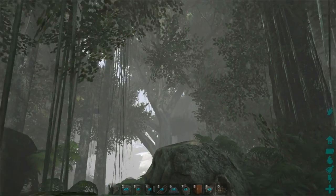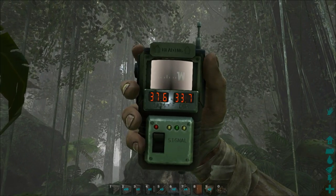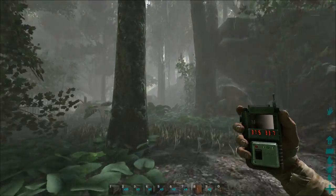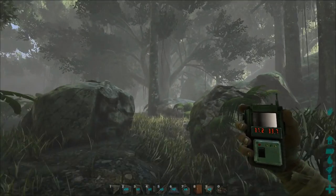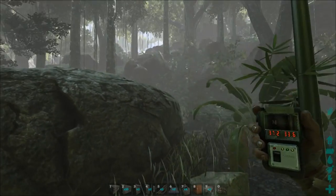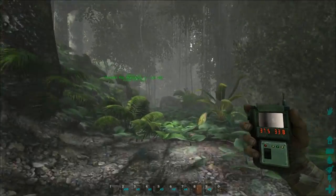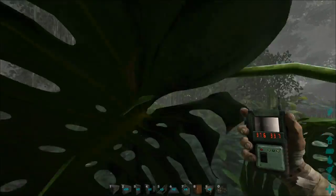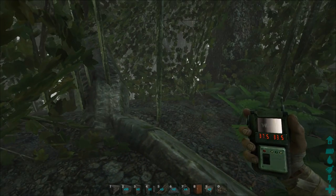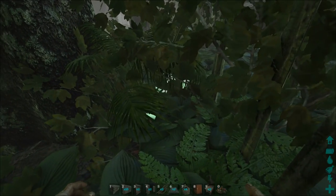If you like the episode or the build, hit that thumbs up button and if you're new to the channel don't forget to subscribe. We're at 37.6, 33.7 on the Island map. There's a lovely flat area over here but we are actually going to be building in this bush — there's a nice little cubby hole in this bush to keep it well concealed, so it's going to be perfect.